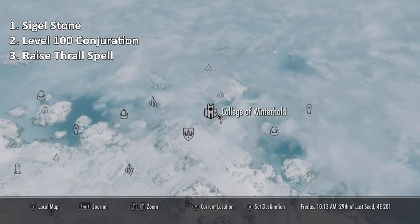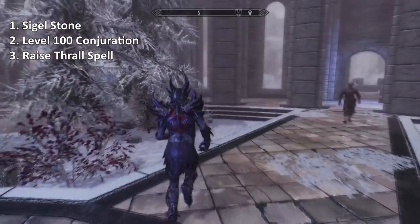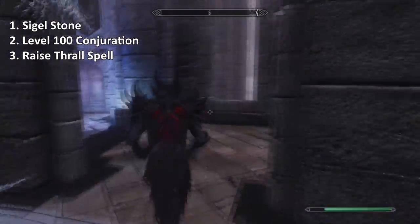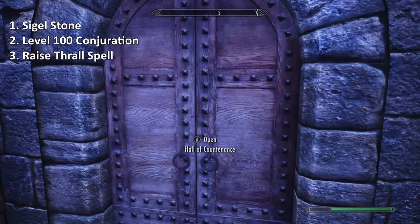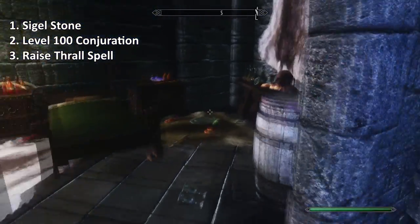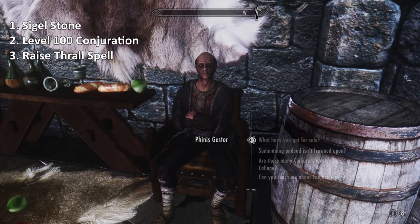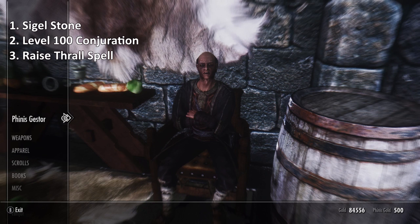After you finish that video guide, you'll be able to buy the Dead Thrall spell from Phinis Gestor. He can be found here in the College of Winterhold in the Hall of Countenance. Once you find him, you'll be able to buy the Dead Thrall spell from him.